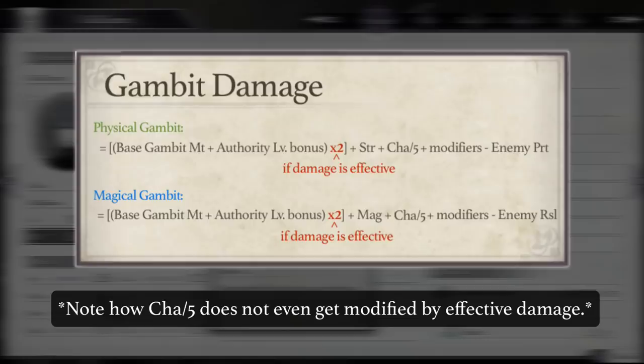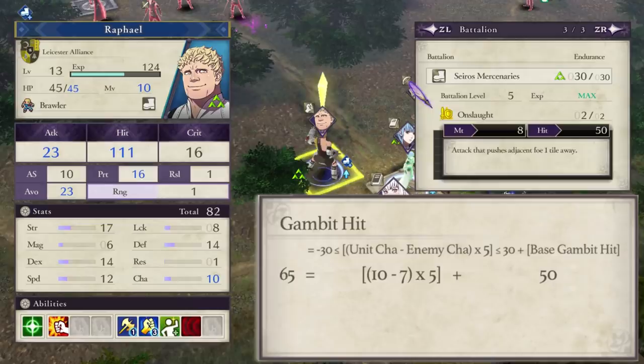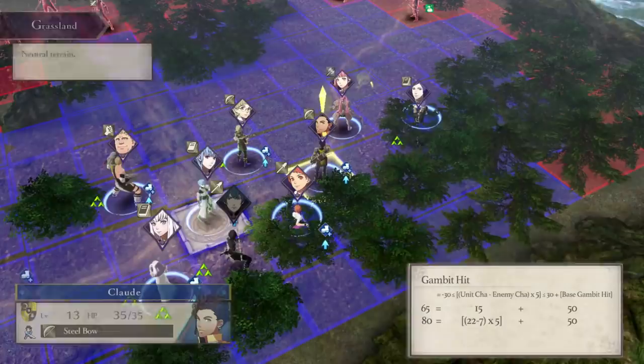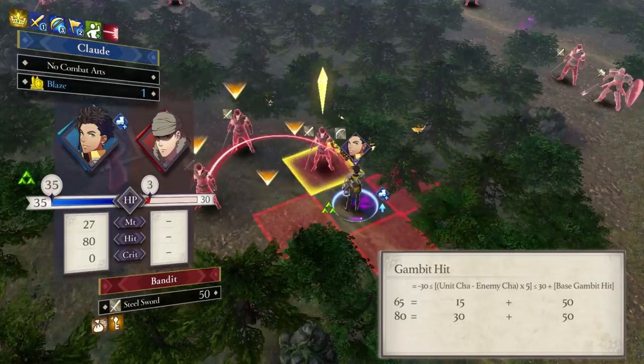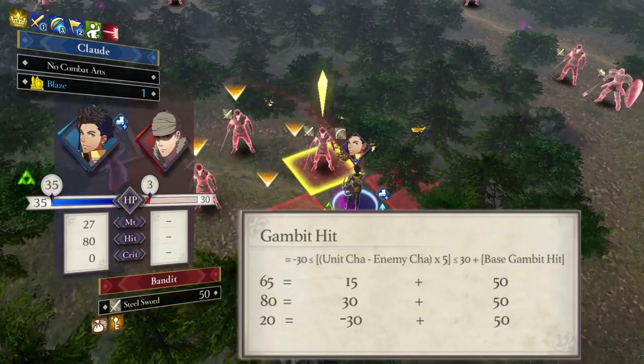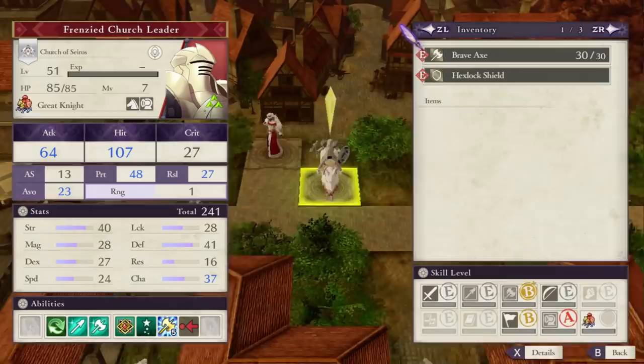Basically the raw stat is most impactful in affecting the gambit to successfully connect. One point of charm equals five points of gambit hit and avoid. Your unit's charm is weighed against the target's charm, and the difference between the two is added to your gambit's base hit rate. The hit percentage from charisma caps at 30, so a gambit like Onslaught with its base 50% hit would never have more than 80% hit without boosters, even if the unit had six more charisma than the target. It will never have less than 20% hit either. The disparity of 60% hit and avoid over only 12 points of stats is huge and should be considered, especially in harder modes like Maddening where humanoid enemies are consistently toe-to-toe in the charm department with the majority of your units.